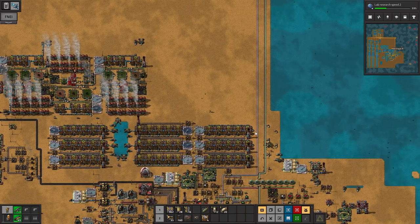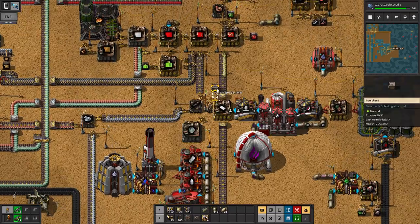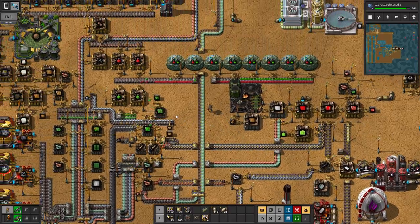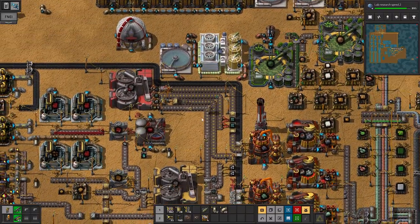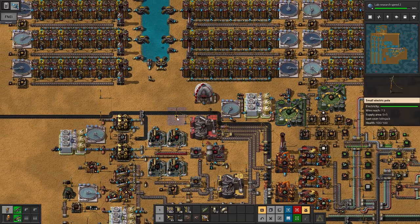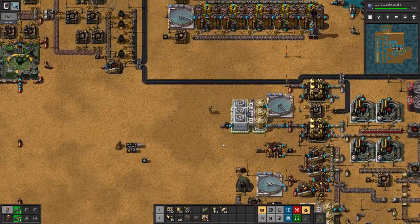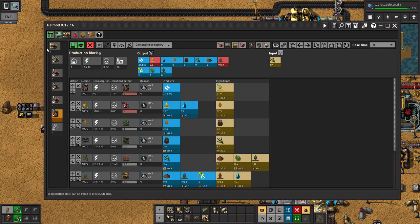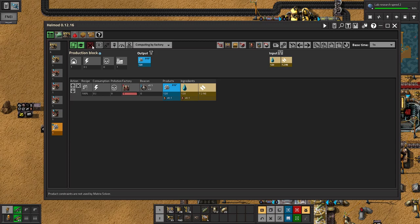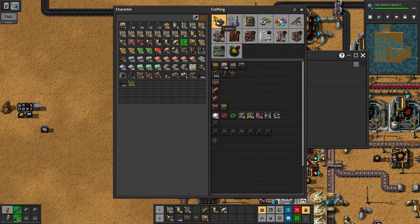I couldn't really figure it out, so basically just gave up. And I guess we'll build an experimental power plant — maybe someday, maybe the next one. I keep looking at this — it's going to be a reactor bonus of plus two. So let's actually build some of them and see what it looks like.